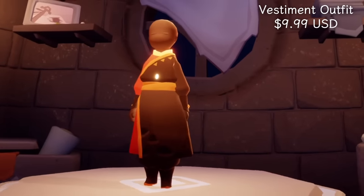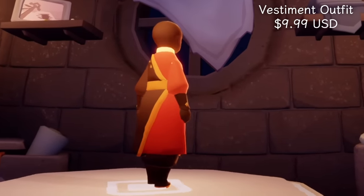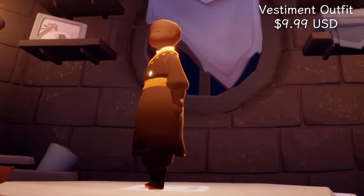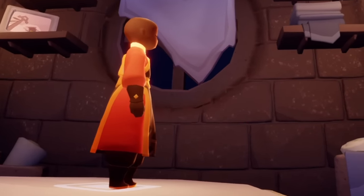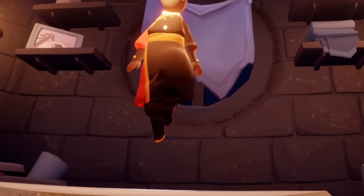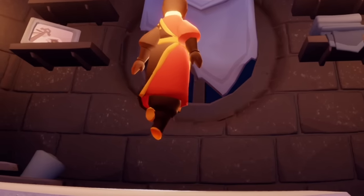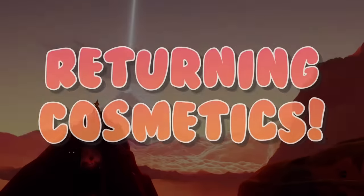And then we have the dragon vestment outfit. This one is also very dragon-y — we have these thick gloves, as if you're handling dragons yourself. On the bottom you can also see there are some scales. And if you float up, I believe the tips of the toes are kind of pointed. I'm not sure why I like that small detail. This outfit and the cape are made for each other, but you can always try them on in the aviary shop.